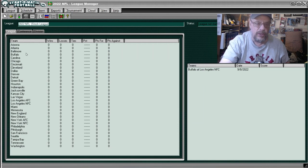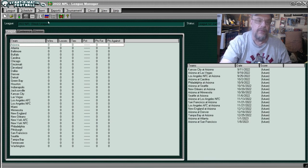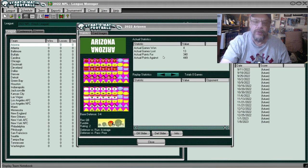We're going to look at all the 2022 teams, their record from last year, and what their defense is rated for every team. It doesn't matter what team you're a fan of — we will see what Strat-O-Matic rated your team. First we're going to start with the Cardinals. Going to Team then Notebook, you can see the Cardinals were 4 and 13, scored 340 points, allowed 449, and their defense was rated average against the run and poor against the pass.